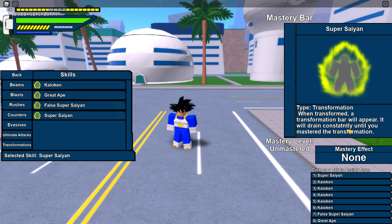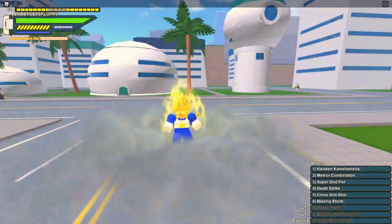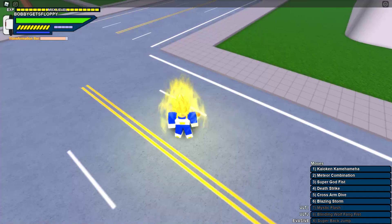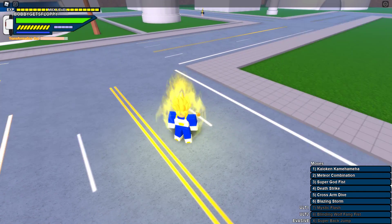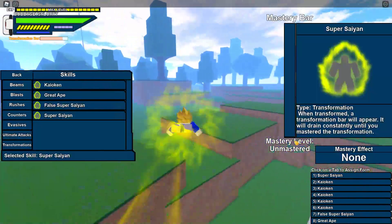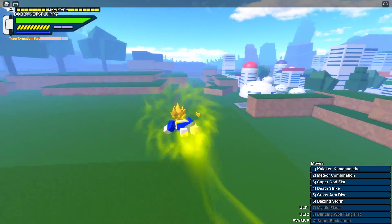When you master it, I'm pretty sure it completely doesn't drain anything, so let's go ahead and try it. There you can see on the top left — that's my transformation bar. Now the mastery level right here shows we are unmastered.